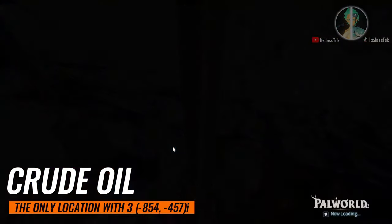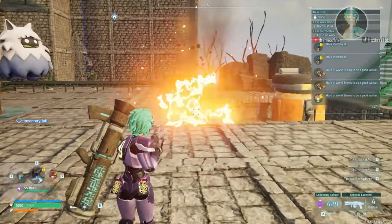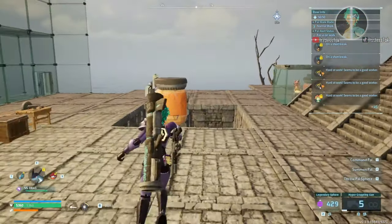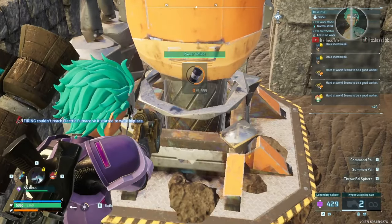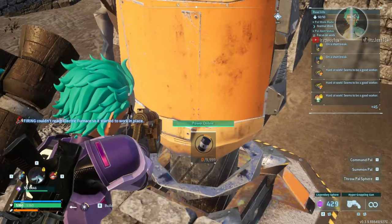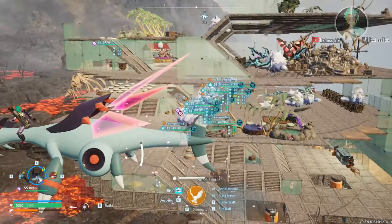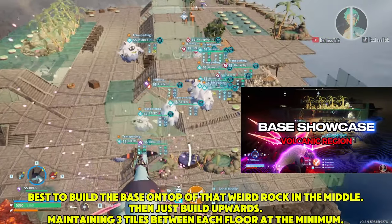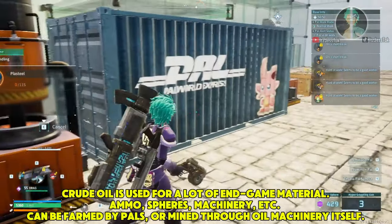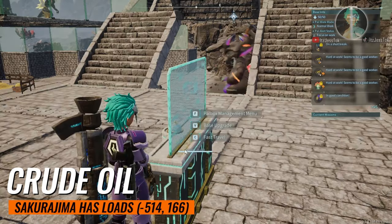Now we're getting into crude oil — end game of the end game. This specific location has access to three oil refineries, so it's a necessity. Everyone's using it for maximum efficiency. Somewhere in the middle there's a large stone feature — put your power box on top of that in a pyramid formation. Now we're getting into the next location, which is in official end-game territory: Sakurajima, the mushroom land area.